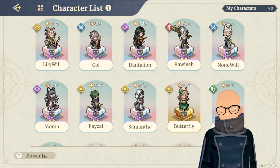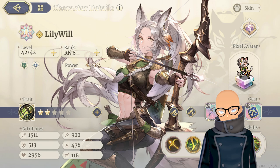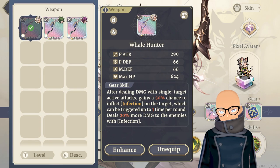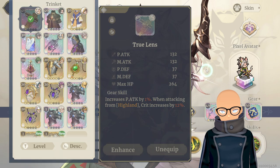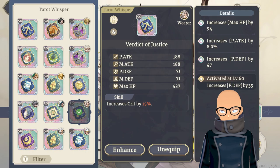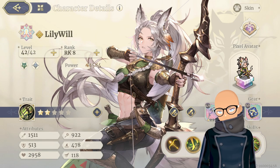My characters are level 42. My Lily Will is doing fantastic — I finally got her best bow, the Whale Hunter. Super excited; it'll be my first weapon getting up to level 50. I got her the True Lens too. The stats are bad right now, but I will get new ones — getting better stats is the real endgame.